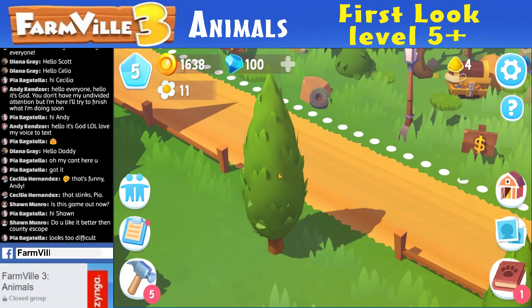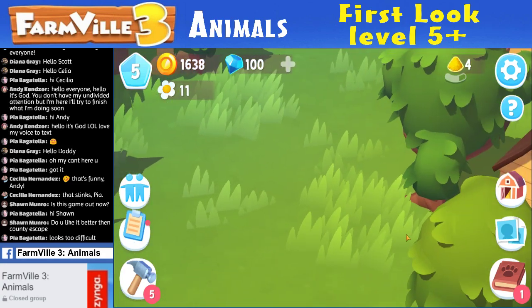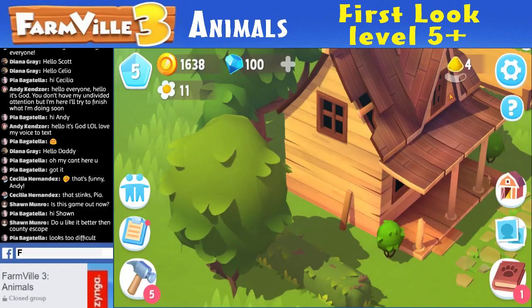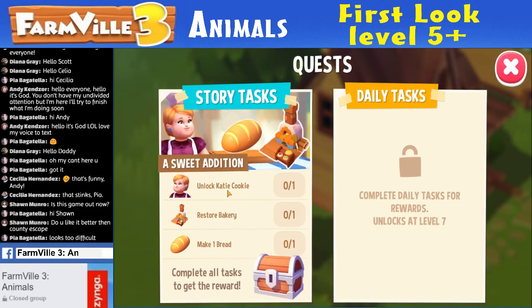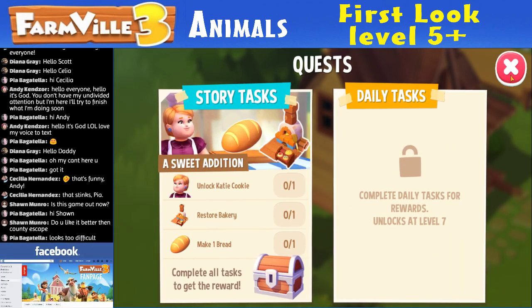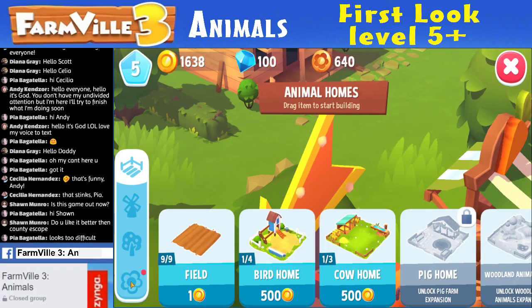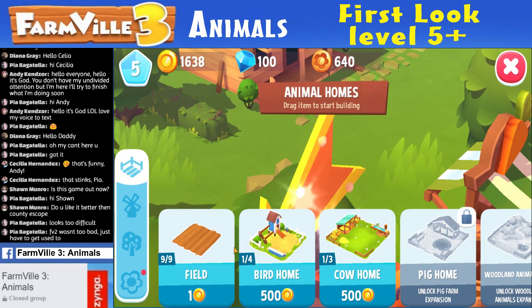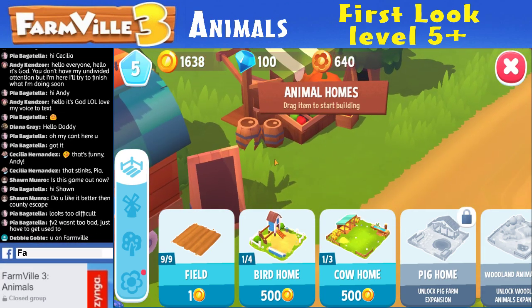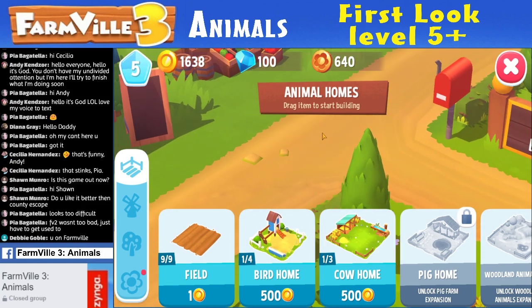I don't know why it's passively zoomed in. I don't know how to zoom out anymore — I've tried scrolling. So I have to click stuff to get it to scroll out. Story mode — why was it flashing? I didn't have anything to do. I need to build a bird home for my golden bird thing. Although Debbie, I am on Farmville 3 at the moment — Animals.